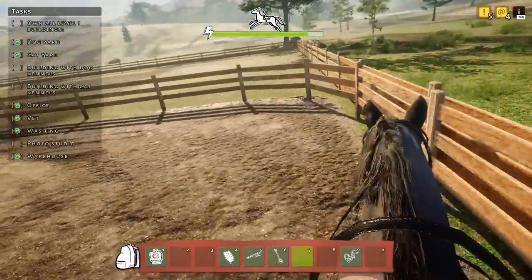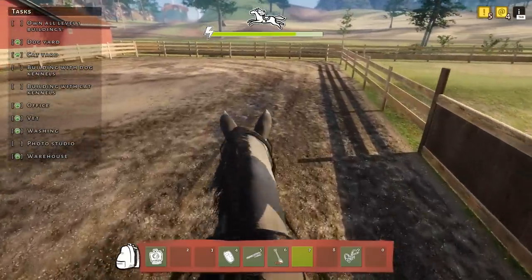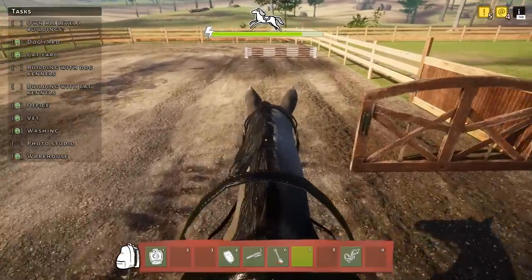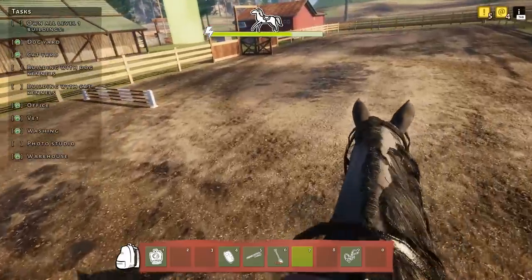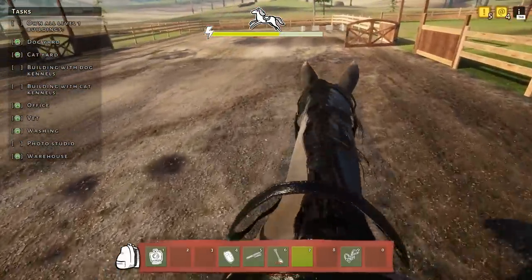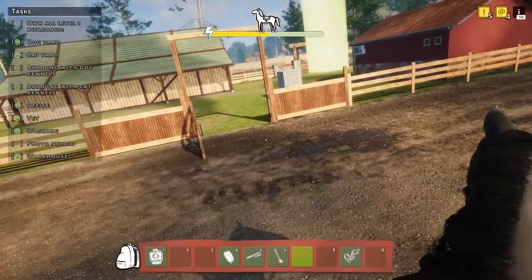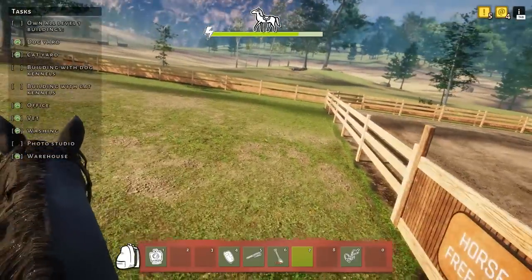Or a gallop — the energy bar is actually going down now. This is a gallop. Let me try to jump — I don't know how. Oh, he jumped it on his own! I didn't do anything. They just kind of run up to the jump and then go. This is actually kind of fun, I'm not gonna lie, although the tilting from side to side is making me a little bit dizzy.